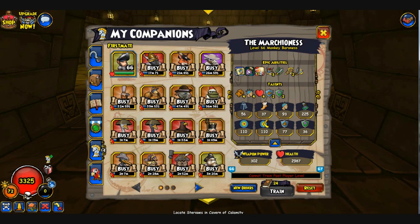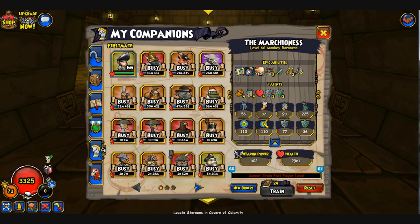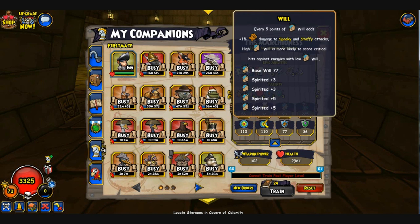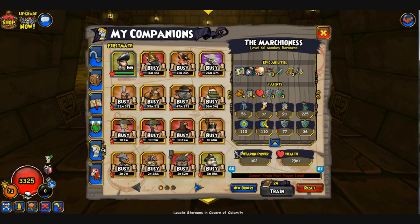I maxed out her health and put two points into Armor and two points into Resistance just to make her tanky. The outcome: she has 110 accuracy, 110 dodge, 77 armor, 36 resistance, and really high spell power because of Spirit — 93 Will, with a base Will of 77, which is really nice. I don't need Agility; Strength is 56. She's really cool.